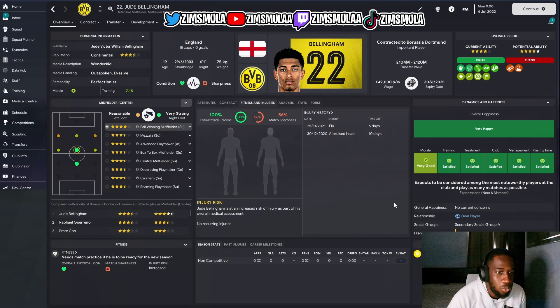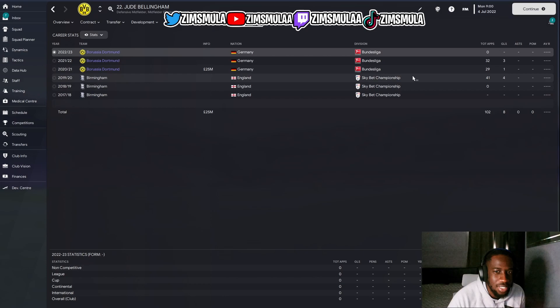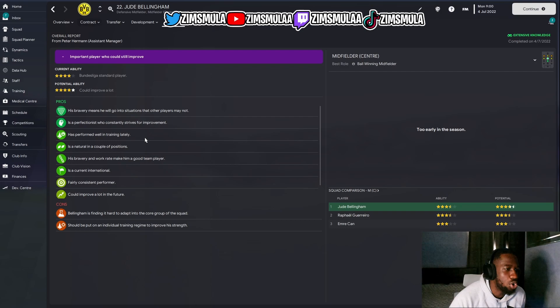Looking at injuries, he's only been injured twice — just the flu and a bruised head. In his career he started at Birmingham, made 40 games one season and 41 the next, then moved to Borussia Dortmund for 25 million, making 29 games that season, then 32 last season. His overall report says his bravery means he'll go into situations other players won't. He's a perfectionist who constantly strives for improvement and has performed well in training. He's natural in multiple positions and could improve a lot more in the future.